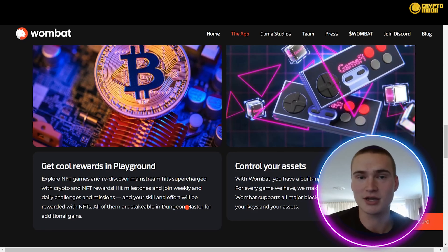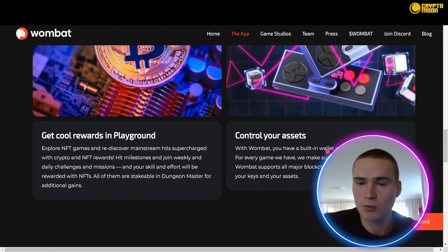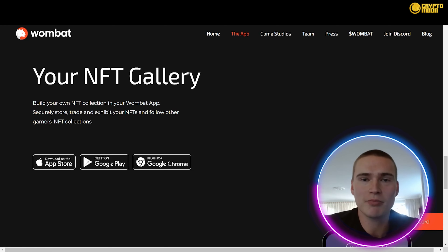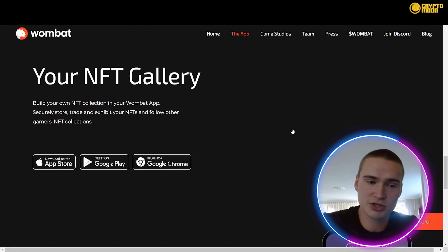All those rewards are stakeable in Dungeon Master, which we'll talk about later. Within Wombat you also have a built-in wallet and gaming powerhouse. You can download the Wombat app on the App Store or Google Play, or get a plugin for Google Chrome. Once downloaded, the extension lets you view all apps, games, DeFi tools, and useful apps like the Axie marketplace. You can also use their own Wombat Swap, access your wallet — which has many blockchains already built in — and check your NFT collection, all in one app.